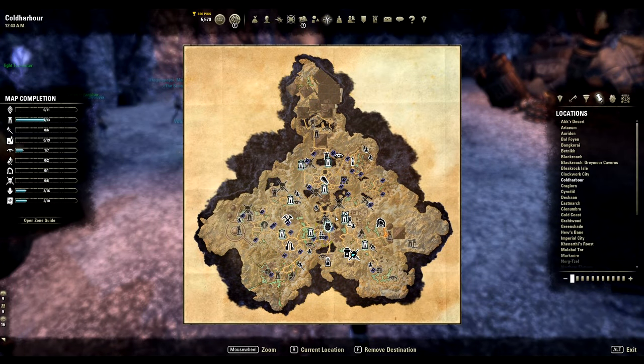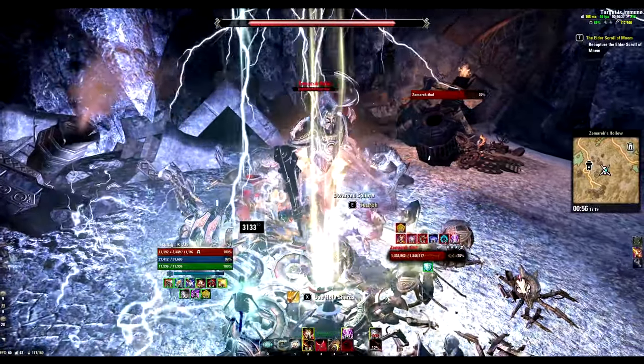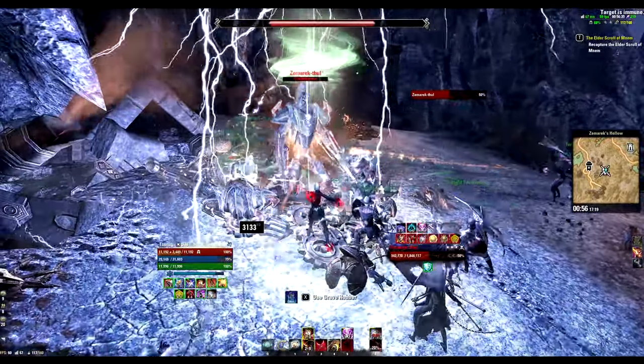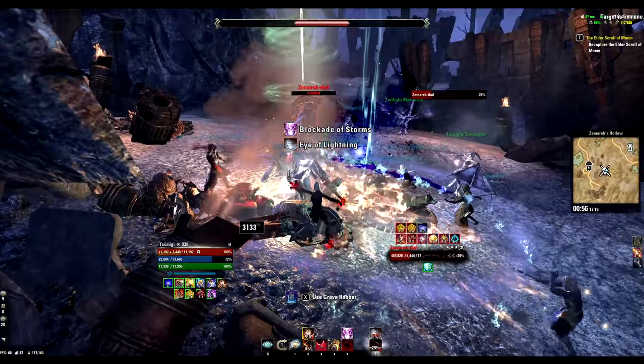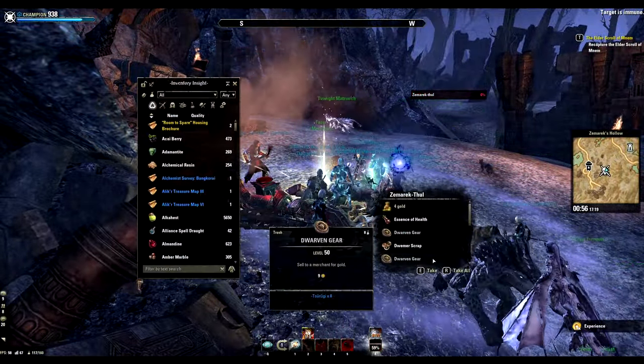For the fourteenth lead we go to Coldharbour and here just camp the world boss Zammaric till it drops the lead. Should be fairly easy as lots of people will probably be camping this spot, or in the worst case scenario you can always ask for help in the zone chat.